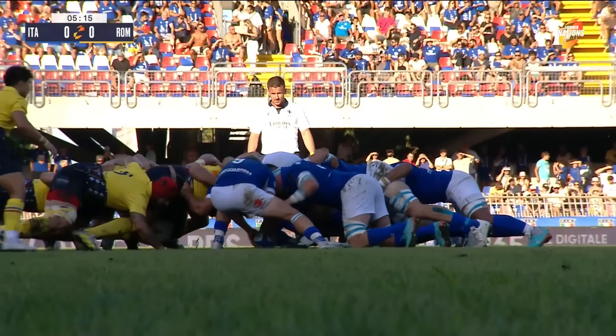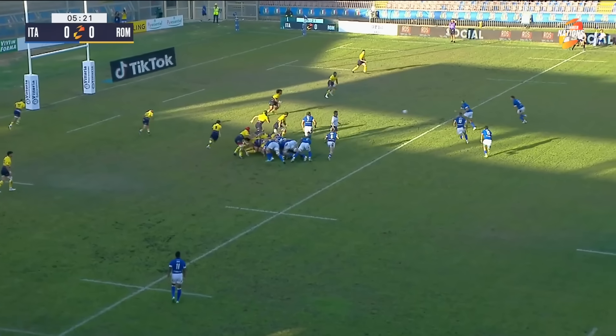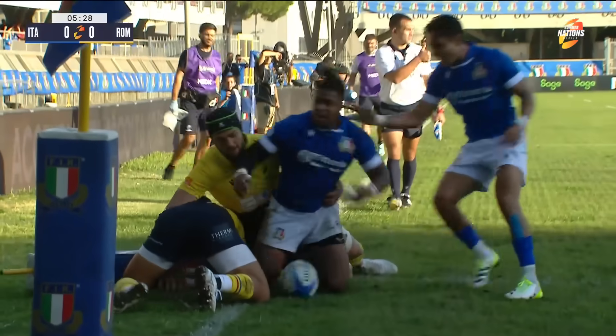For this first scrum, here we go — 18 extra extra large jerseys collide. Italy told to use it and it's through Brex they go. Now Garbisti, lovely dummy, there's space on the wing if Garbisti can just be used.